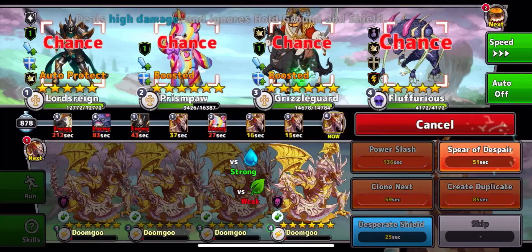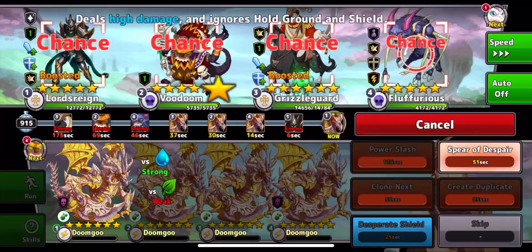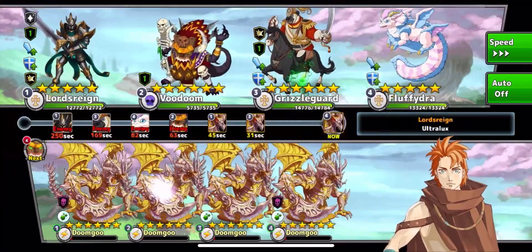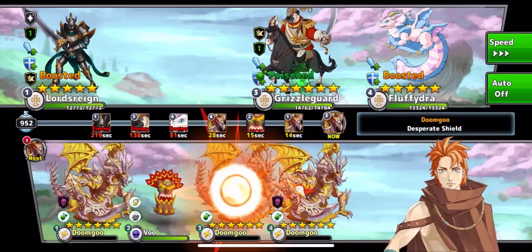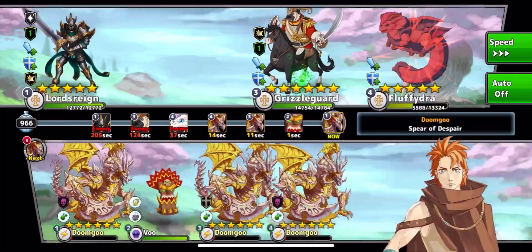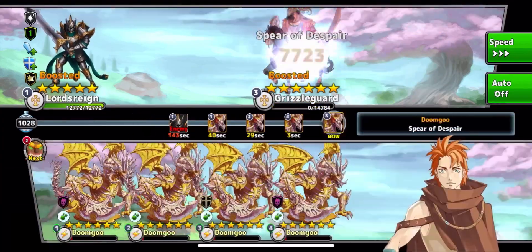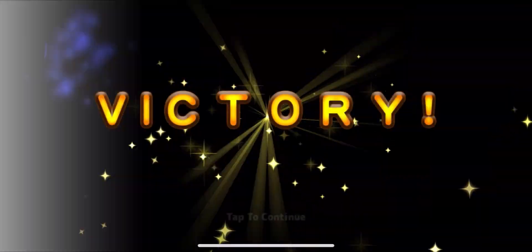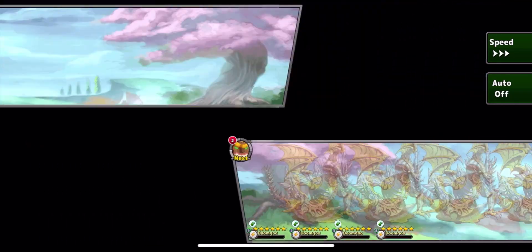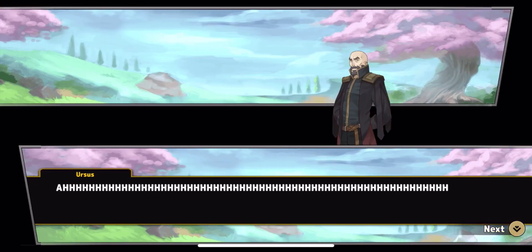Here's another example - they've got the Fluffurious, they've got the Voodoom. Like, why do they have these death monsters in a holy team? I don't know. But this one I think was the easiest just because it didn't take me very many tries. It was a little unfortunate that I wasted Wraith Host and Goo Dragon in this one because those are two really strong monsters for this challenge specifically.